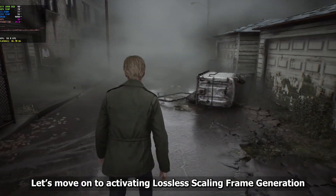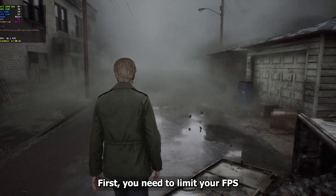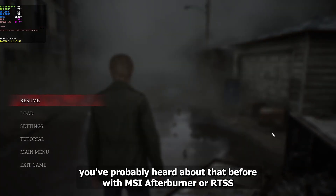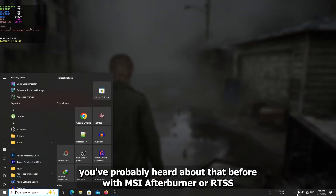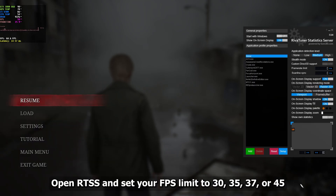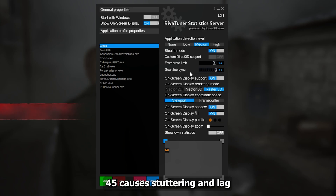There's barely any difference, so I'm sticking with FSR 3.0. Now that my base frame rate is stable, let's move on to activating Lossless Scale frame generation. First you need to limit your FPS — you've probably heard about that before with MSI Afterburner or RTSS. Open RTSS and set your FPS limit to 30, 35, 37, or 45. For me, 45 causes stuttering and lag, so I stick with 37 FPS — it works better than 40 on my system.